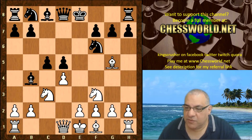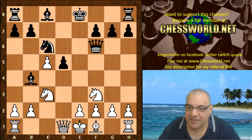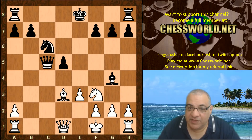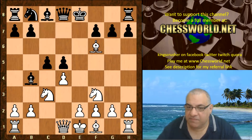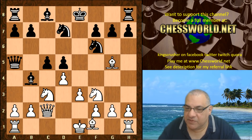If white is too forceful with Bxf6 here, this is just not leading anywhere. Black doesn't have to recapture the pawn, just plays Nc6 and gets a very active position — this is just better for black. And instead of Bishop takes f6, there's also Qc2, which has been seen before with an even position.